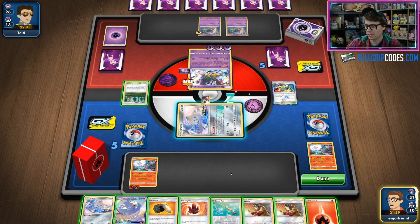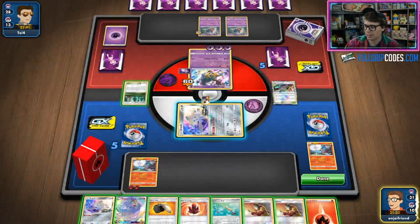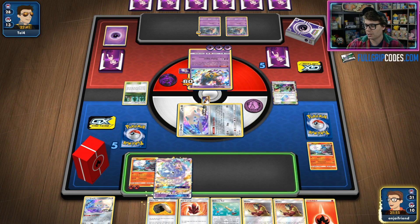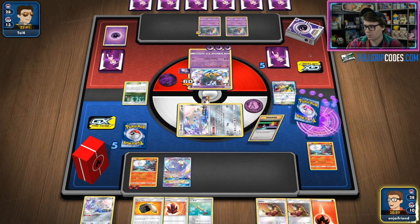I've used two Welders already. If I use my third Welder here to go to four prizes, I'm eventually going to run out of Welders. So I think I do have to put the Oricorio down and use that ability to see more cards, giving myself an option to potentially find another attacker. Let's try and do that and see what we get — we're going to Dance of Tribute and try to find more cards.